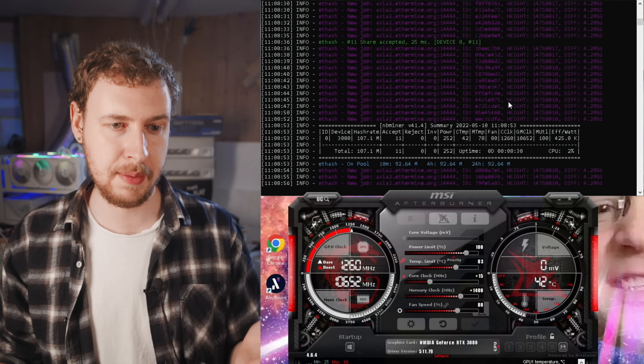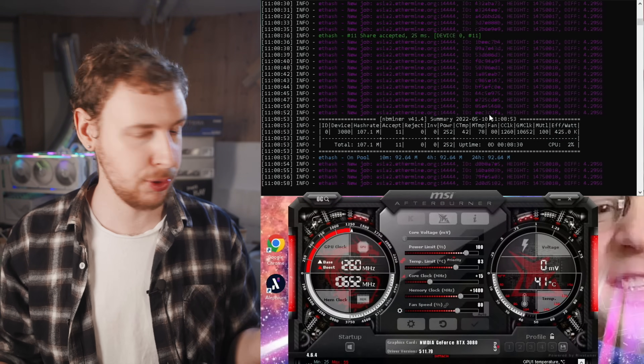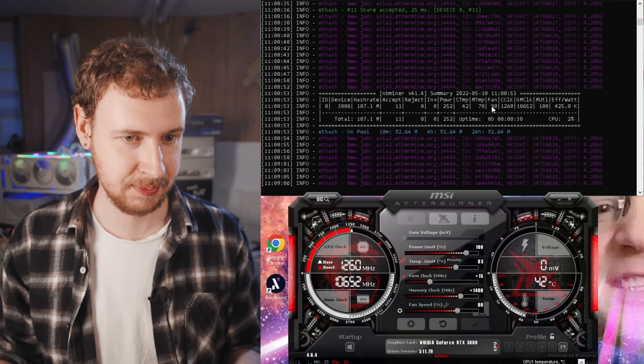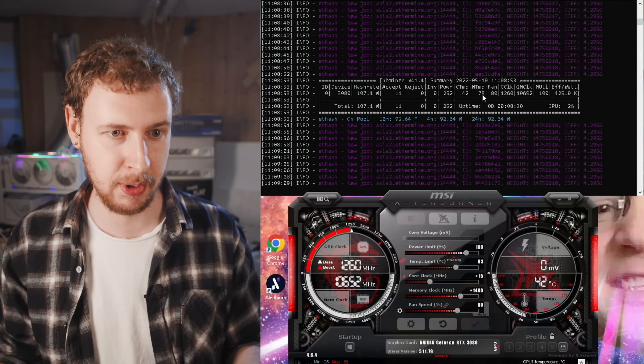Something else I noticed are the memory temperatures. This is a Strix 3080 with all stock thermal pads, and the memory temperature mining at 107 megahash is below 80 degrees. Maybe GPU manufacturers have finally gotten their act together with proper thermal pads. Definitely a massive improvement overall. I did a test on my channel to confirm there's nothing fake going on, and it's all on the up and up. If you're interested in what this 3080 12GB can do on other coins like Ravencoin or Flux, I have a full video review on my channel.